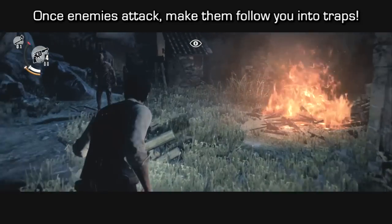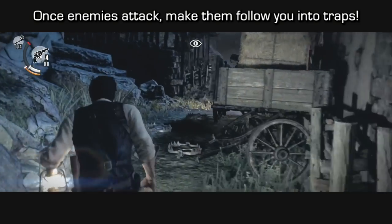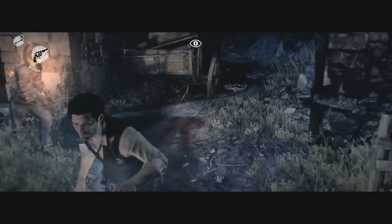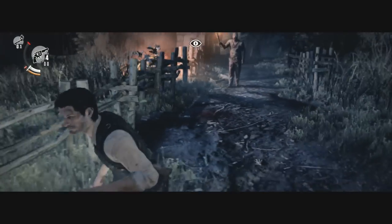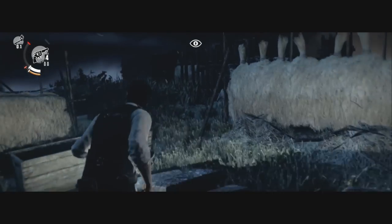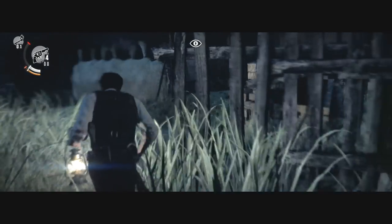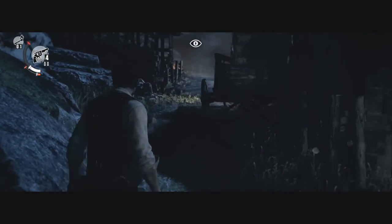Once the enemies attack, you're going to want to make them follow you into traps. The best traps right here are in the middle pathway next to this trolley — there are going to be three traps. There are about four or five enemies in the area in total. Just kind of run around in circles, and you can also use the audio cues to hear enemies get trapped. Just keep running in circles.